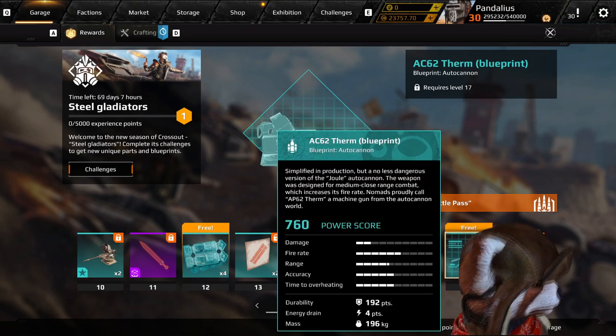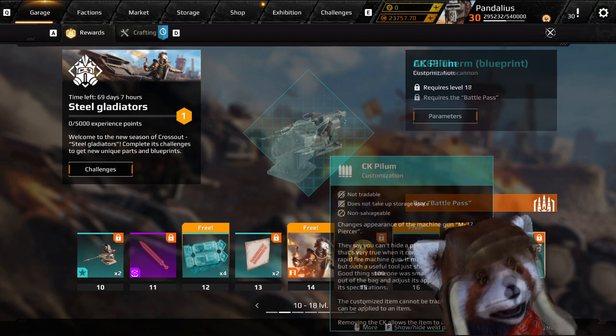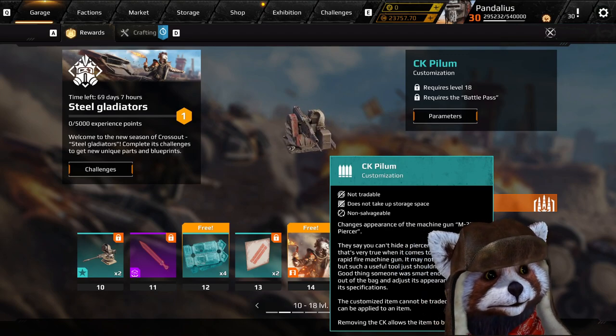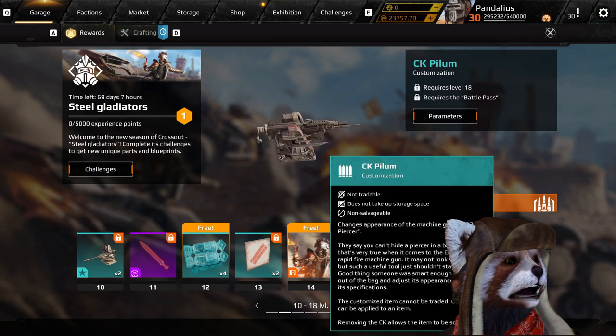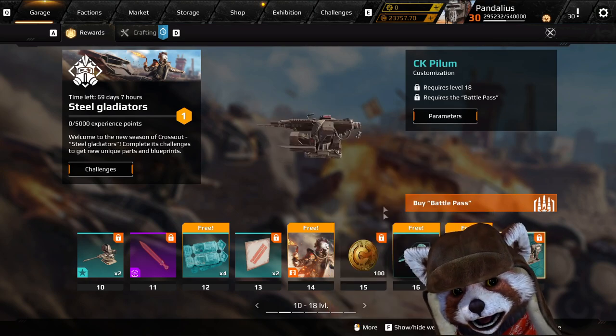Considering that the Therm is going to be one of the more popular weapons to come out of this season, I'm surprised it's not more prominent. Beyond that, we have a nice CK Pilum for the M37 Piercer. Nice — Piercer is getting a little bit of love here. Considering that the Piercer has generally been considered pretty bad, it's actually kind of nice. Congratulations to the Piercer — looking very, very stabby.